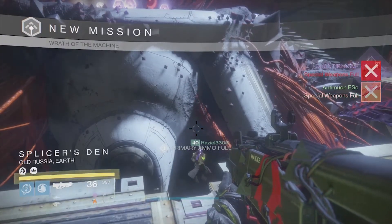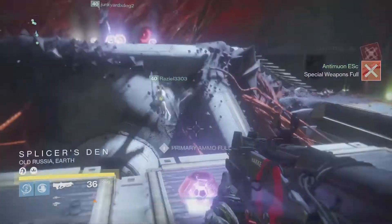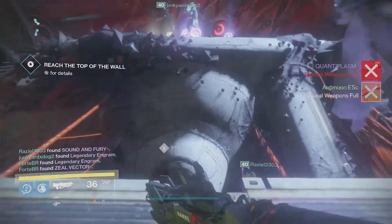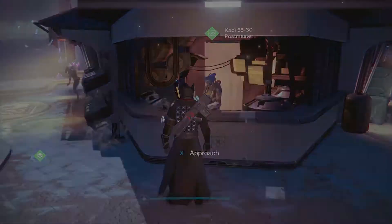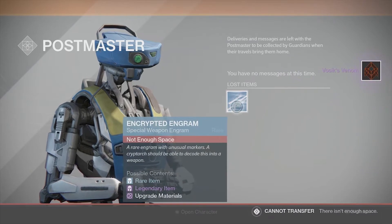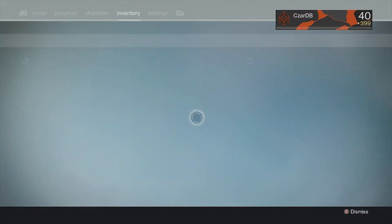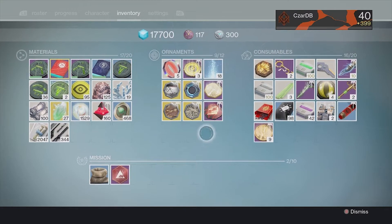Unfortunately, I'm a bit of an idiot and didn't clear any emblem space for me to show that the emblem dropped from that challenge mode chest, so I quickly went back to the tower to claim it from the postmaster. It looks like this and it looks pretty damn awesome. In addition, I was able to snag an exotic engram and also a perfected armor ornament token from the chest, which is actually really cool.